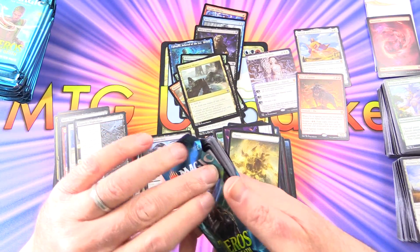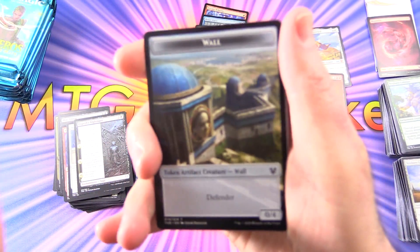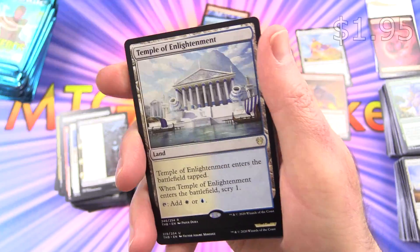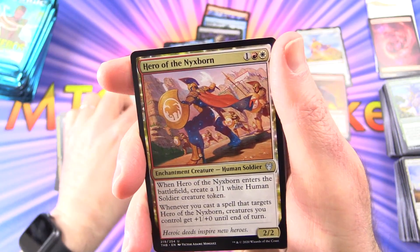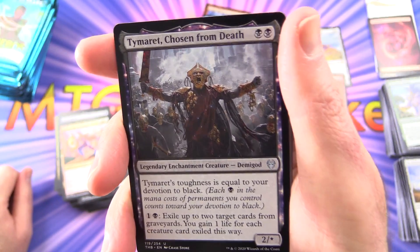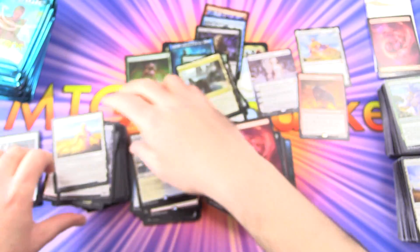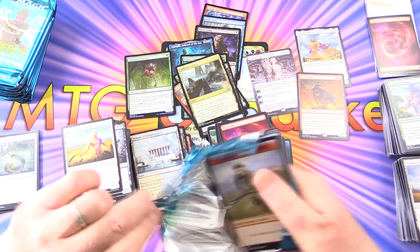Last third of the box — trying to get this in less than half an hour would be nice. A Wall, Mountain, a Foil Chainweb Arachnir, and the rare is Temple of Enlightenment. We've got a couple of temples. Uncommons are Hero of the Nextborn, Timeret Chosen from Death — and there's a showcase version of this, I think it's in the Ashiok Planeswalker deck. Ashiok of Life's Bounty. We should have a few more Mythics in this — we need Ashiok or the Titans.